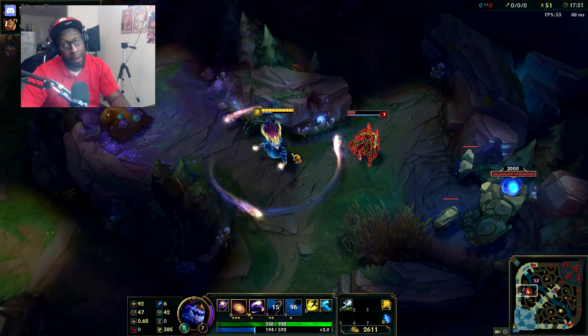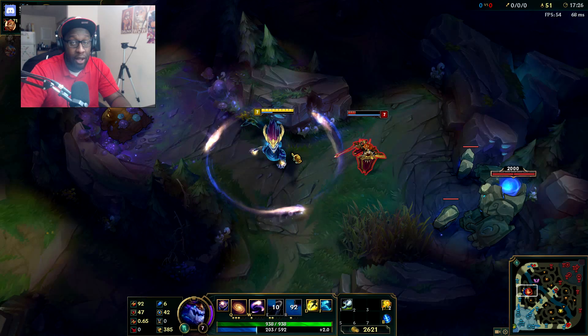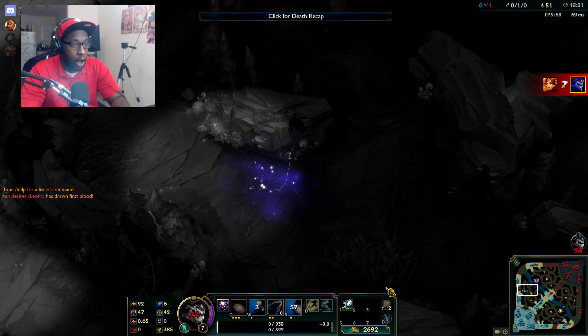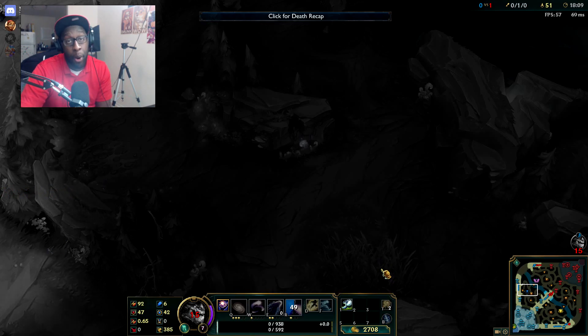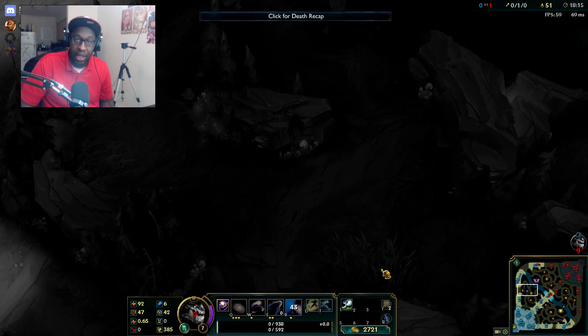That's Aurelion Sol - he's got an awesome fire skin as well. I'm going to show you his death animation because you guys like to see champions die. When he leaves he leaves a constellation of himself - that's pretty cool. The next video is going to be on the fire version of Aurelion Sol. Hope you guys enjoyed the video - if you did please leave a like and subscribe for more League of Legends news and content. It's your boy Black and Oli - I'll see you guys next video, stay sexy.